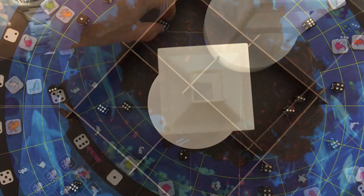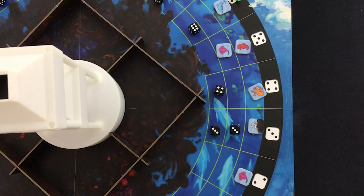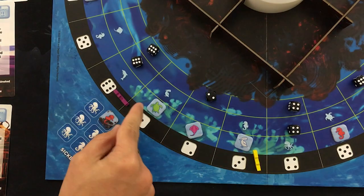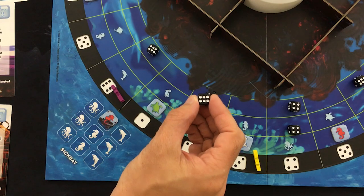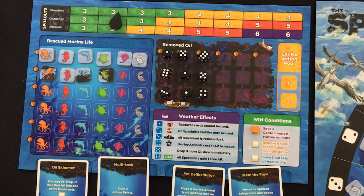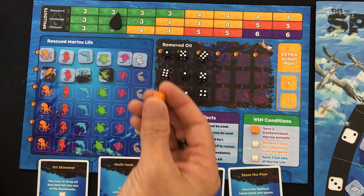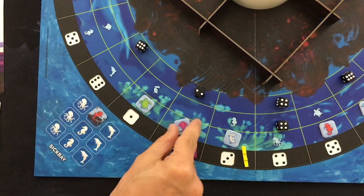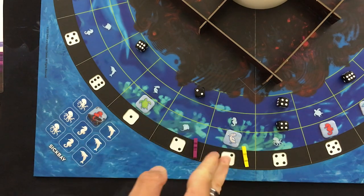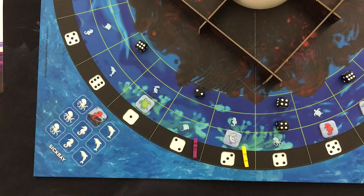The marine vet rolls — double threes, which seems terrible. Remember how that six didn't matter? It might. The double three is about to hit that pelican. Marine vet spends three out of four actions to remove oil entirely — another cube — and then uses multitask again. For his one remaining action: a free rescue of a stingray. That means when yellow's turn comes back around, we can rescue that pelican and have another victory condition done.